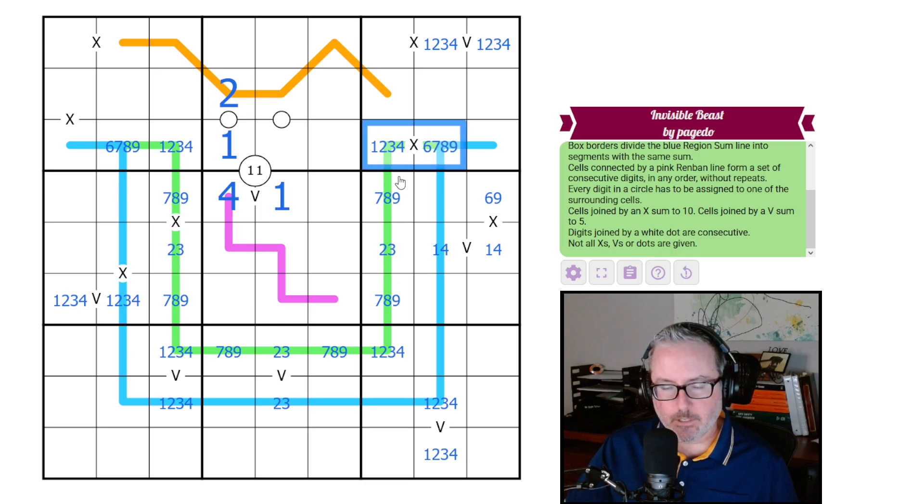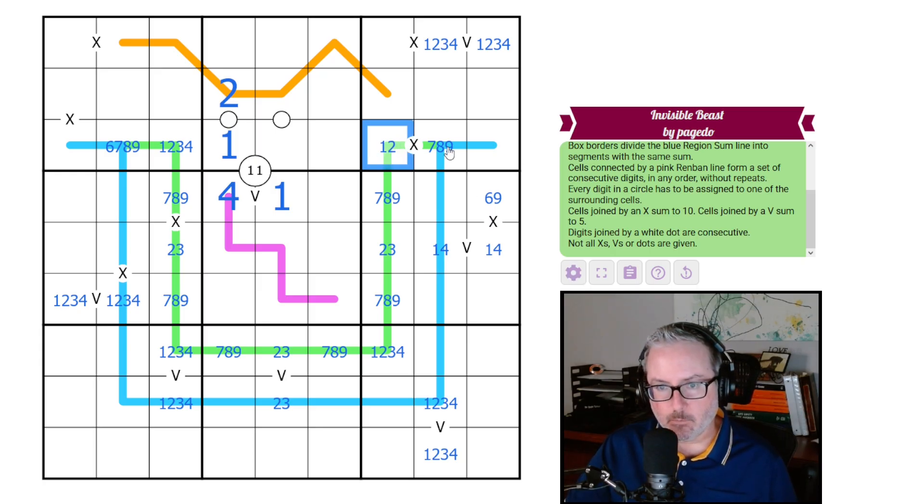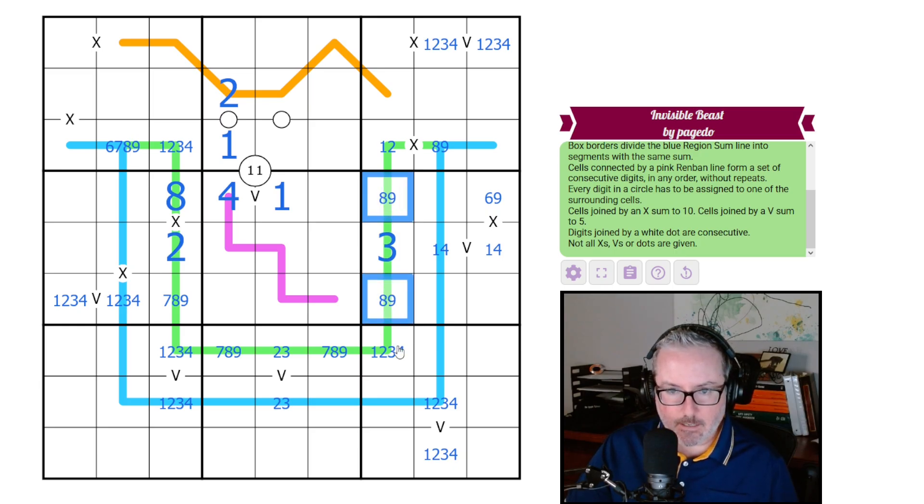There's more reduction here. This can never be a four because that would force a six, which can't happen on a German whisper — four and six are not five away from each other. This can't be a three either, for the same reason. If it's a three, this has to be a seven. So one-nine and two-eight will work. This can't be nine — so this is a two-seven pair, this is eight, this is two, and that gives us three.